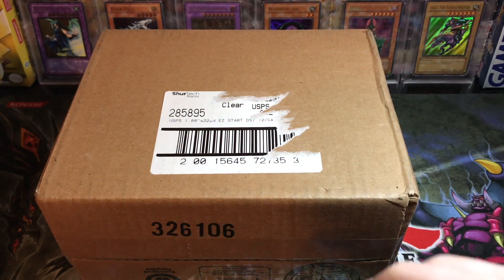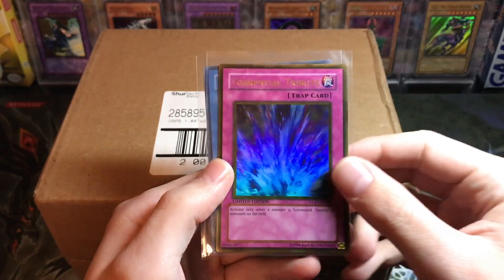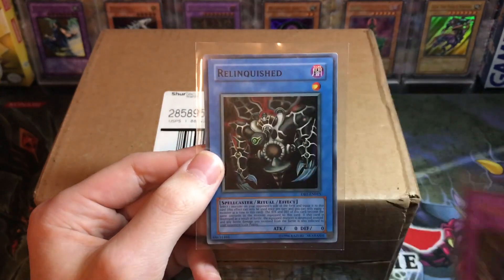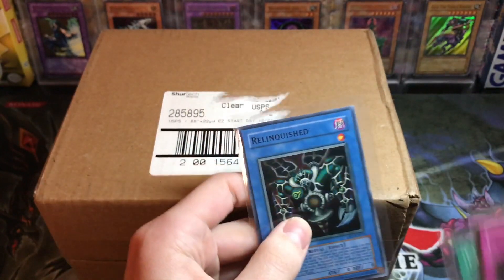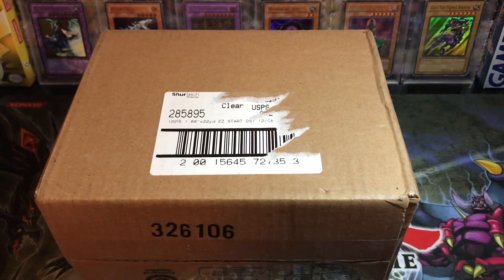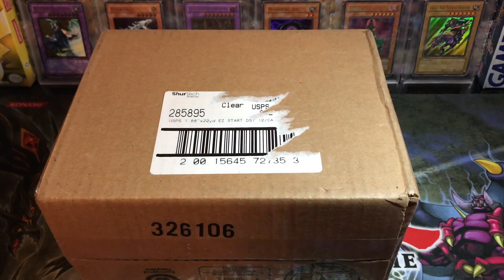For today's video, I'll be giving away a Card of Sanctity from the Lost Millennium — super rare — Torrential Tribute from Gold Series, and a Relinquished from Dark Beginnings 1, which is also a super rare. If we hit 40 likes on this video, I'll be giving away those cards to one random commenter, so make sure you guys comment on the video and like it.